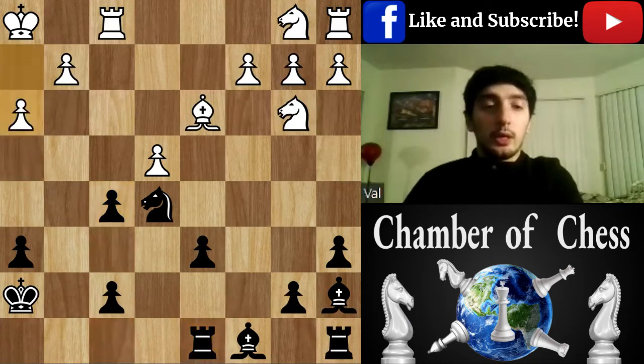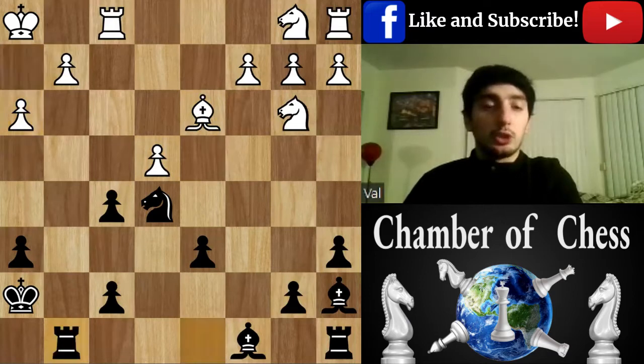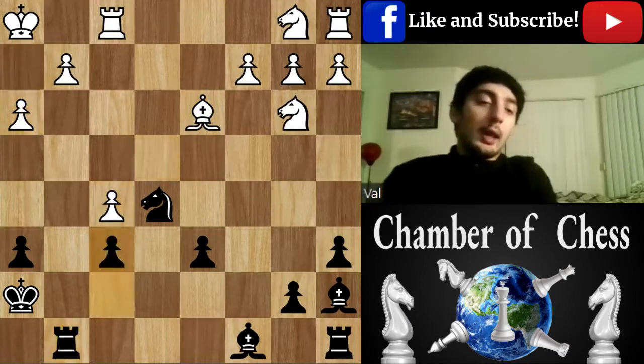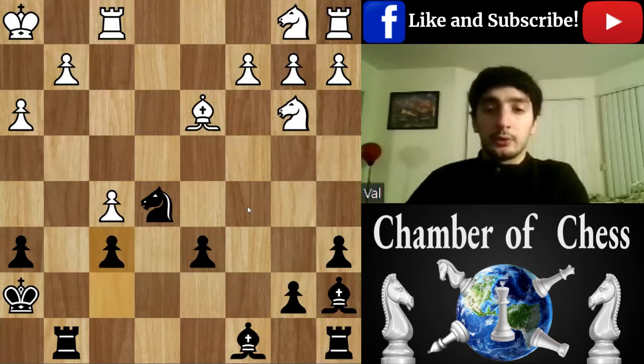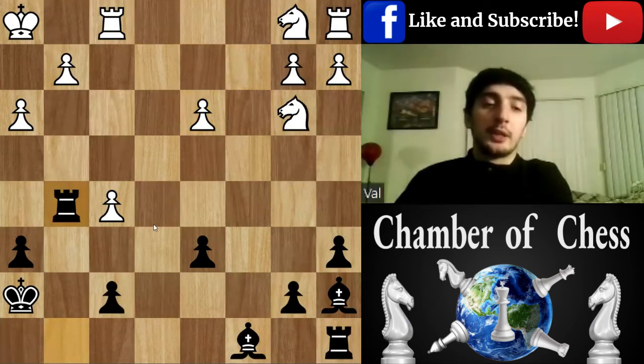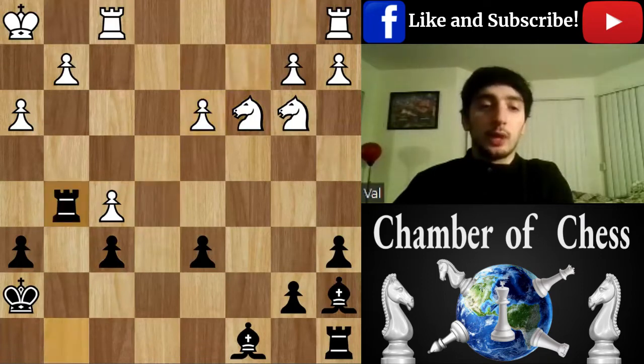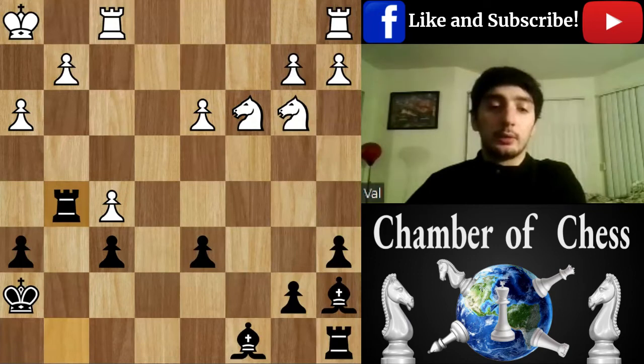We trade, and h3, Rook g8. The reason why I didn't take on e4 was just check, and still my king is under potential threats. Rook g8 takes f6 — I like this move, though it's not that accurate, because Knight d3 and taking or g5 would have been faster and would hold my initiative by attacking the f5 pawn.